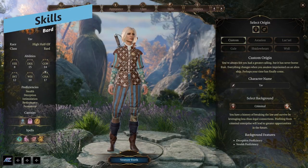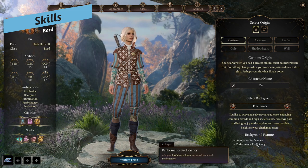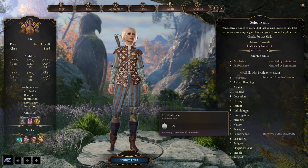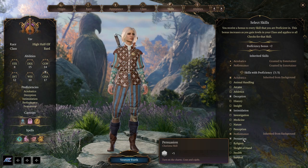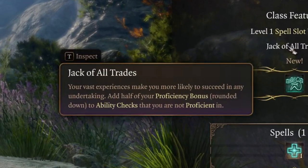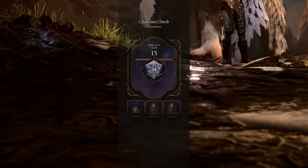Next is your background and skills. Charisma is the Bard's main attribute, so for your background, Entertainer is probably the best option because you get Performance and Acrobatics proficiency. Performance is a charisma skill, and the other options being Deception, Intimidation, and Persuasion can be picked up as your skills. At a later stage when you level up, you get Jack of All Trades, giving you extra ability check bonuses. The Bard is really good for doing ability checks both in and out of combat.